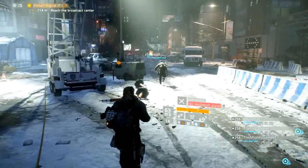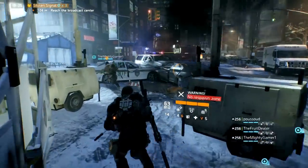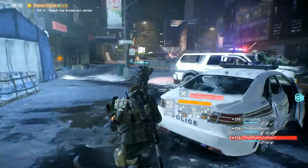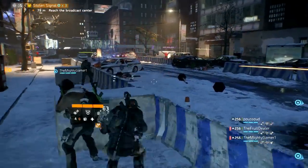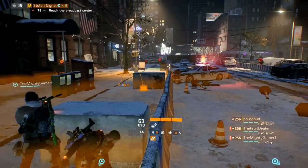With every patch there has been one build that stands out over the others, the so-called meta build. In update 1.3 this was the tanktician, in 1.4 and 1.5 this was the alpha bridge build. Update 1.6 greatly improved skill power and the reclaimer gear set and it might be one of the next big builds. So that's what we'll focus on today.